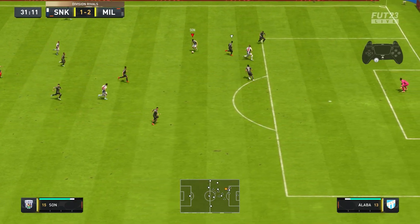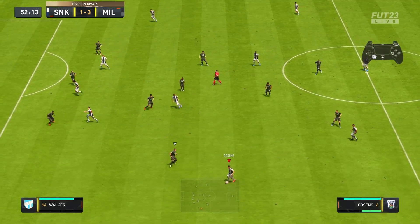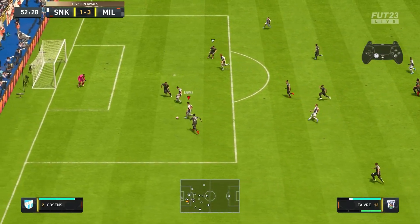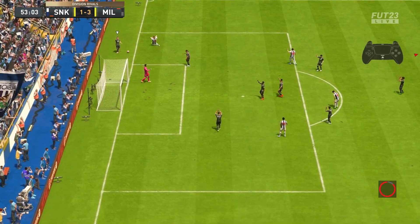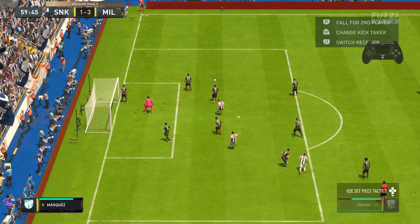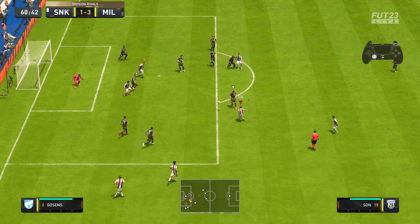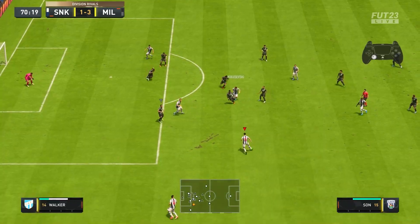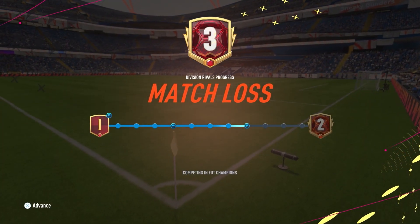Son now attempts that finesse shot and the goalkeeper just catches with ease. A huge chance for Harry Kane at the back post — I know if I green time finish that, that is a goal 100%. It would be too powerful for the goalkeeper to save. Chances just keep coming thick and fast but we cannot find the back of the net. We hit the woodwork, the goalkeeper makes saves, and we receive that loss.